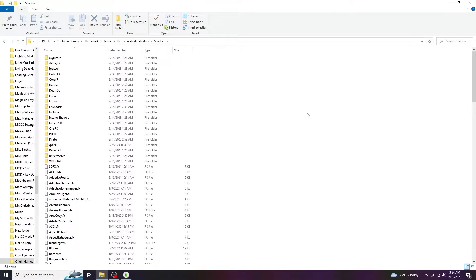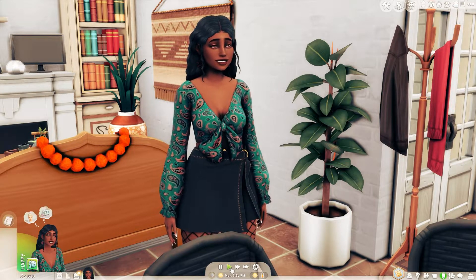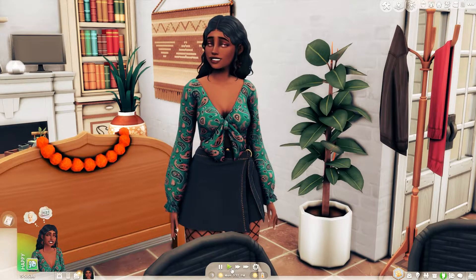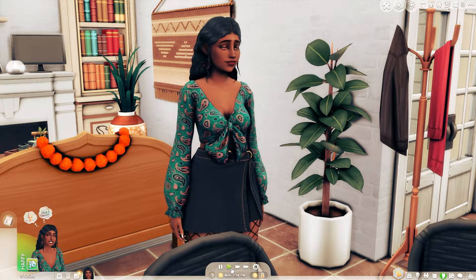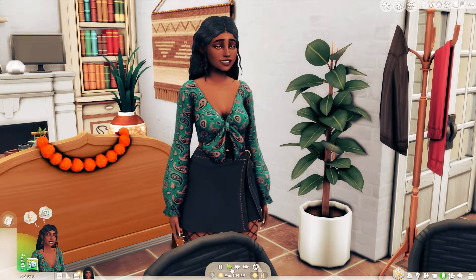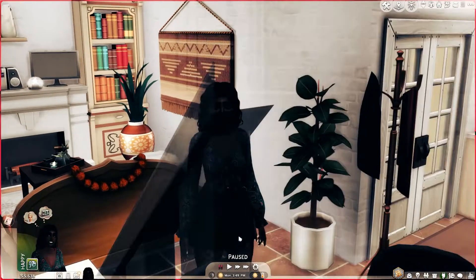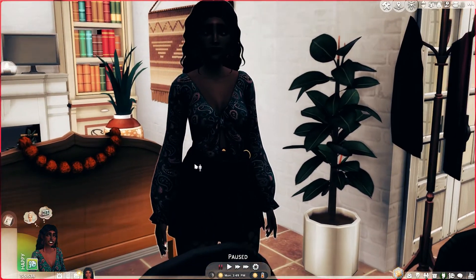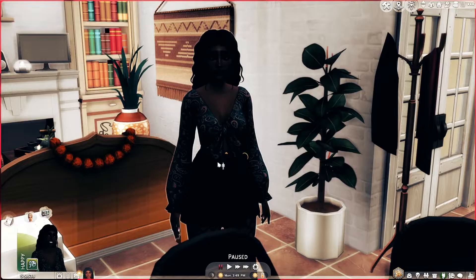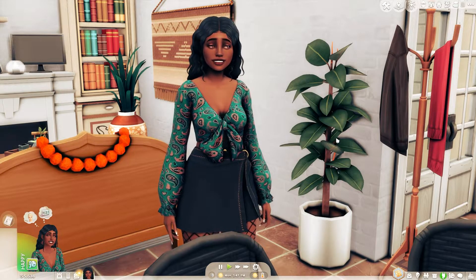Then you're going to go back into your game. When I first added the MXAO effects back into my ReShade and opened my game, I had these ugly black bars just going all the way across the screen — to the point where I could hardly see my game. And I'm like, what am I going to do? Now I've got these ugly black shadowy bars.